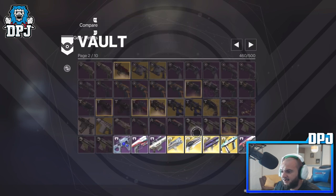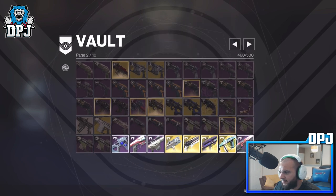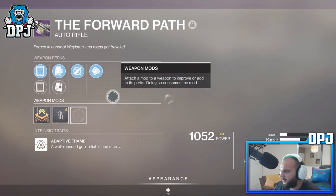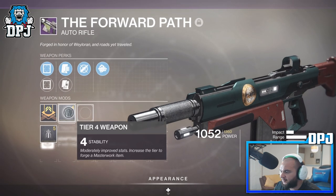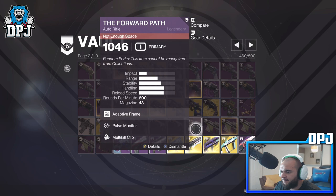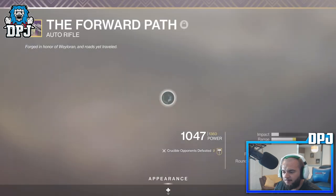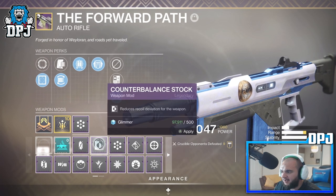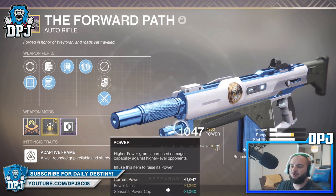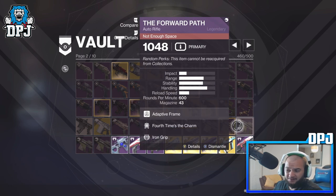There we are — I found it. This one has iron grip and fourth time's the charm, plus dynamic sway reduction and multi-kill clip. That could be quite good. No dedicated stability stat, but a bit of range and a stability masterwork — that's probably the best one I've got. I don't know though. This other one has counterbalance stock — I could probably switch that mod out. We'll do that and I'll bring you my findings. If you think you know what the perfect roll would be, let me know down below in the comments.